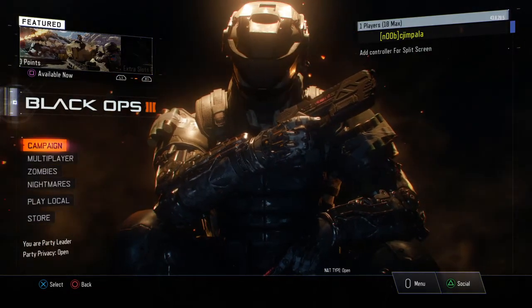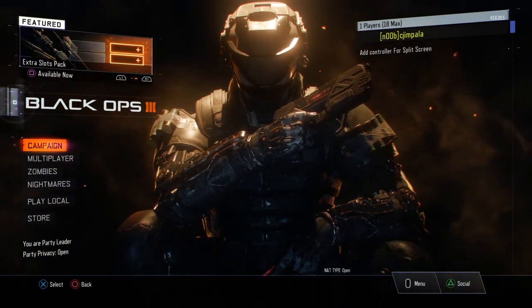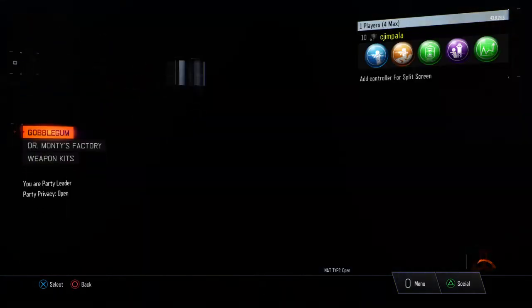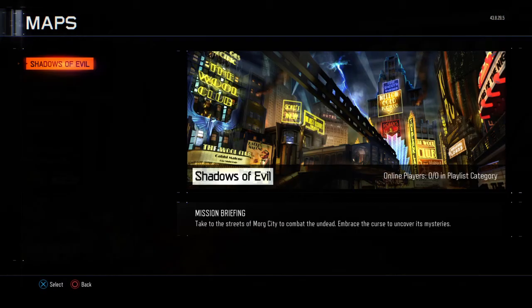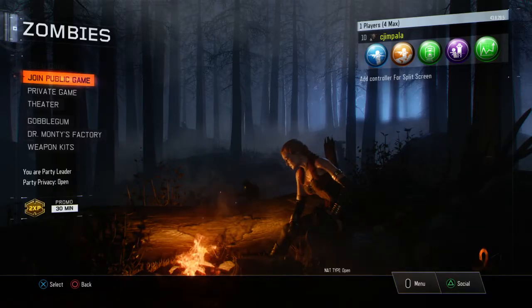Basically, I bought the season pass and I've read online this has happened to a lot of people. I bought it and I went to zombies and I was like, where's the Giant? Where's the Giant map at? I was freaking out. I'm like, that's the only reason why I bought it right now.